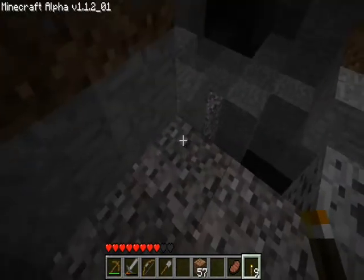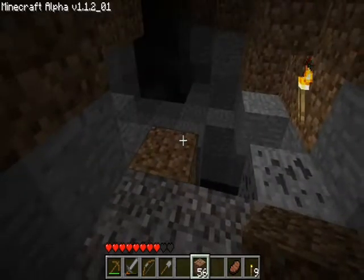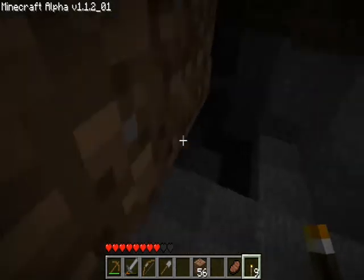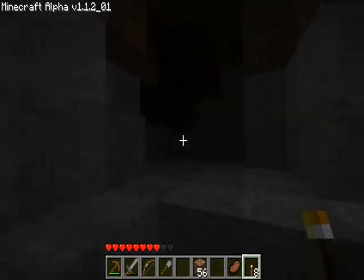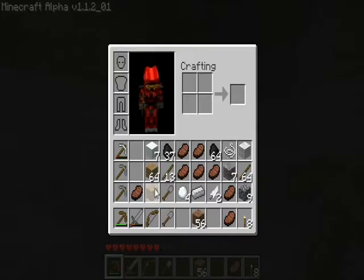We're actually going to go cave exploring. It's always important to carry some dirt around to do stuff like platforming. And as you can see, we have to be very careful around here because there are skeletons, zombies, and such that we might run into. And unfortunately, we need our sword, which I should probably move right now.